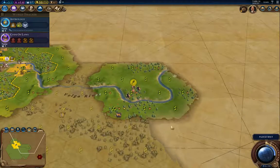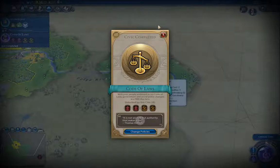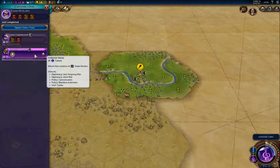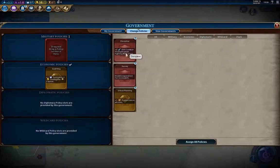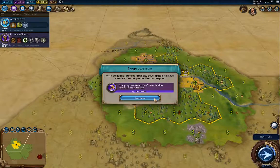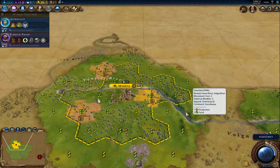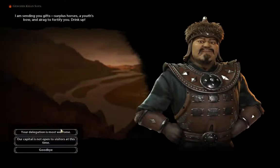I wonder if there's another goody hut out this way. That's Code of Laws. I'm going to go for Foreign Trade and fill the policy slot — I want a pantheon ASAP, and this one for defense against barbarians. That boosts Craftsmanship. Our city will grow pretty quickly. As soon as Astrology comes in I will switch to a Lavra.